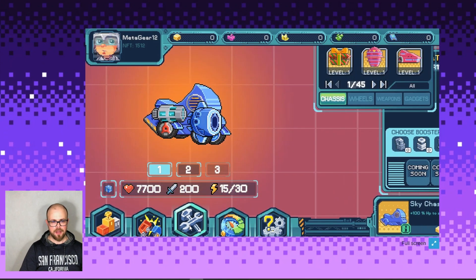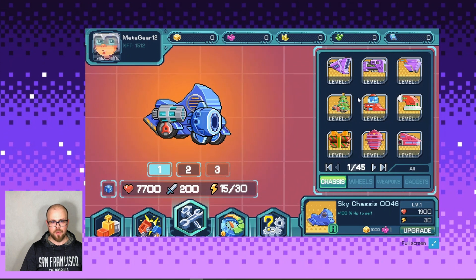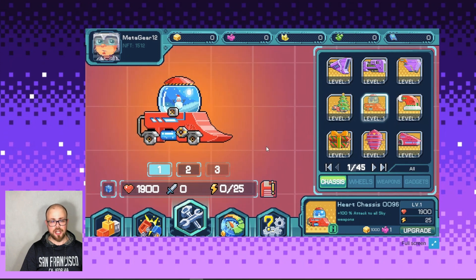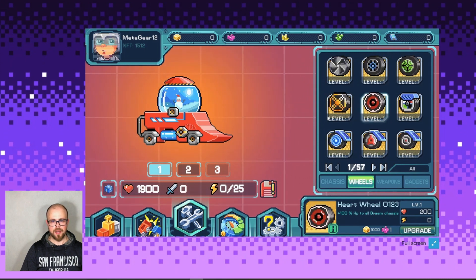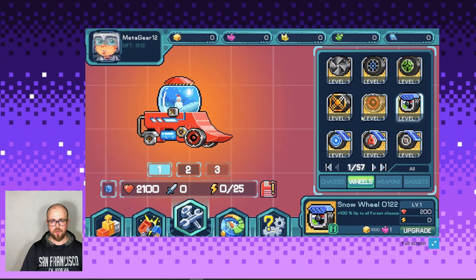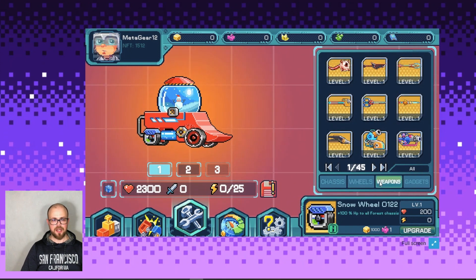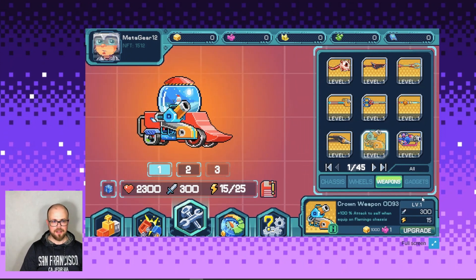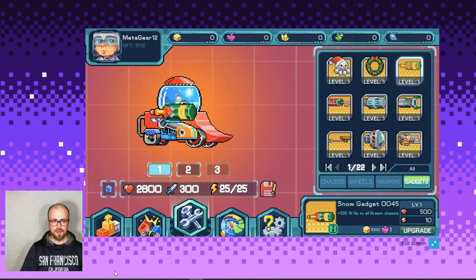I'm choosing this one — it's a strange car, a strange chassis with a snowman inside, and I think it will help me to win. I need to choose wheels — let it be this type and this type of wheels. I don't know exactly what it means but we will see how it helps me stay against the enemies.